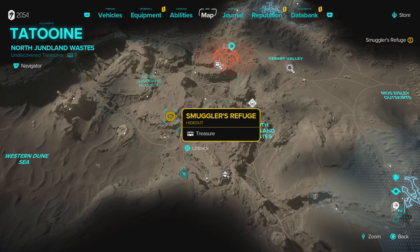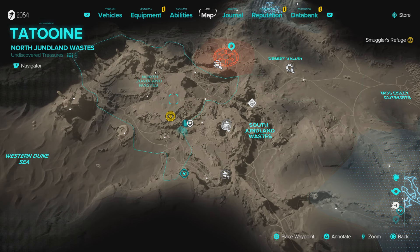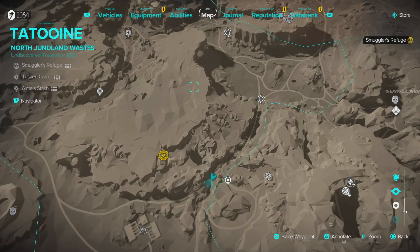Easy guys, Dom here from CDG. Just a quick video showing you how you can get to the Smuggler's Refuge in the game Star Wars Outlaws. This is on the planet Tatooine in the North Jundland Waste area.